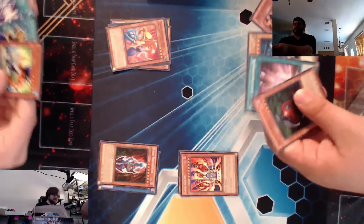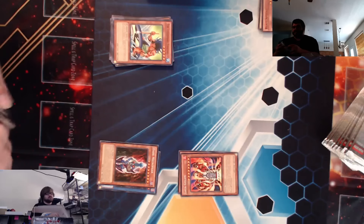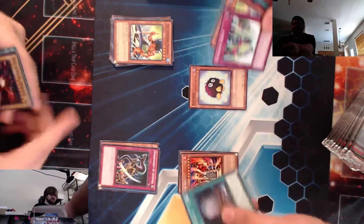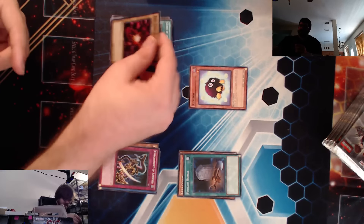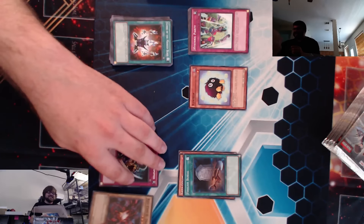Starter Deck Pegasus. Legendary Fisherman — it's been a long time. Fourth Burial Rare — that's kind of cool. That is really cool. Oh, the PCY Kibou art. Red Eyes. Red Eyes is cool, it almost looks holo. Oh, it is holo — it's a Super Rare.